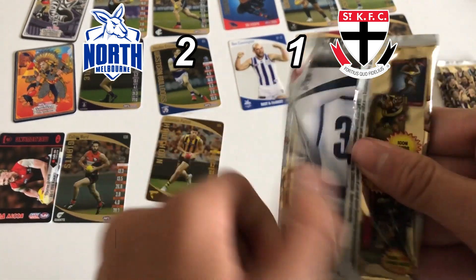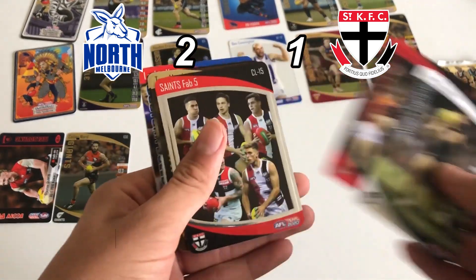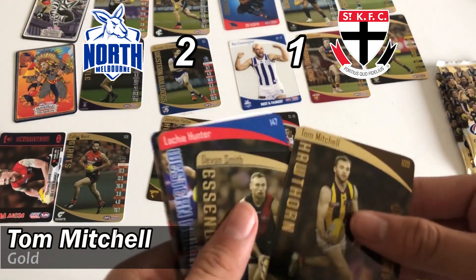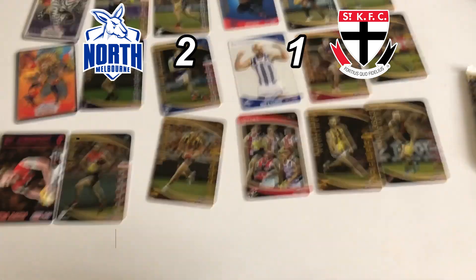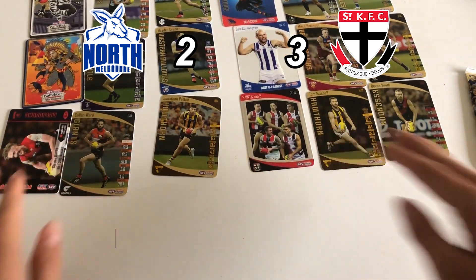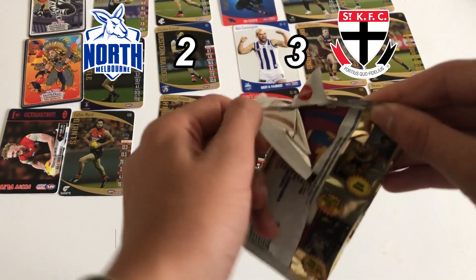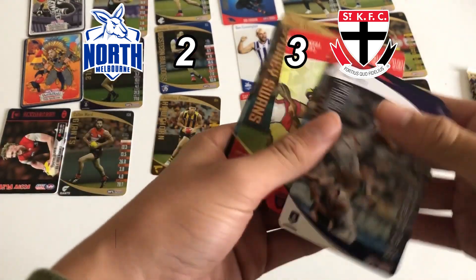Next pack. Doesn't look like anything special. We've got a Saints fab five - that is pretty nice. Tom Mitchell gold and a Devin Smith gold. And since the Saints were the ones who pulled the fab five, I'm going to have to give the Saints an extra point, because as I said before, if the team pulls their own special card they get an extra point. So now the scores are 3-2, St Kilda in the lead. It's becoming close this footy card battle - can we get a wild card? Doesn't look like it.